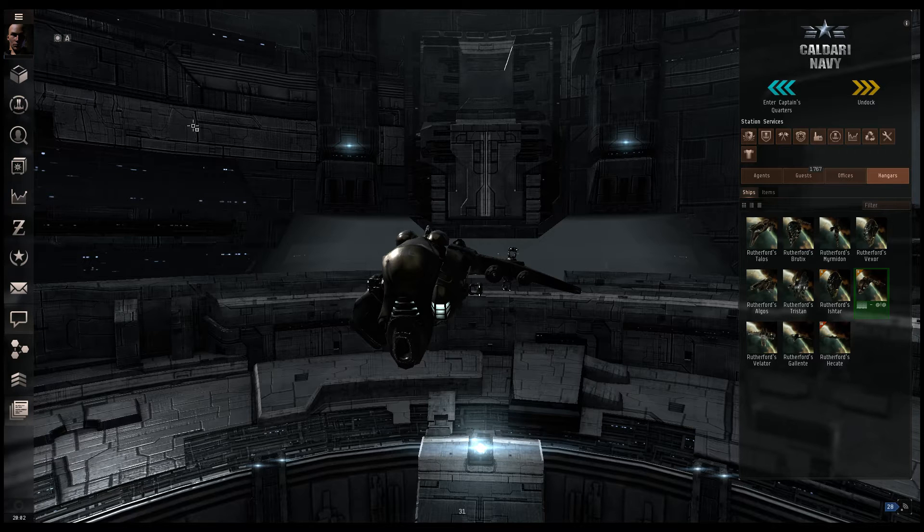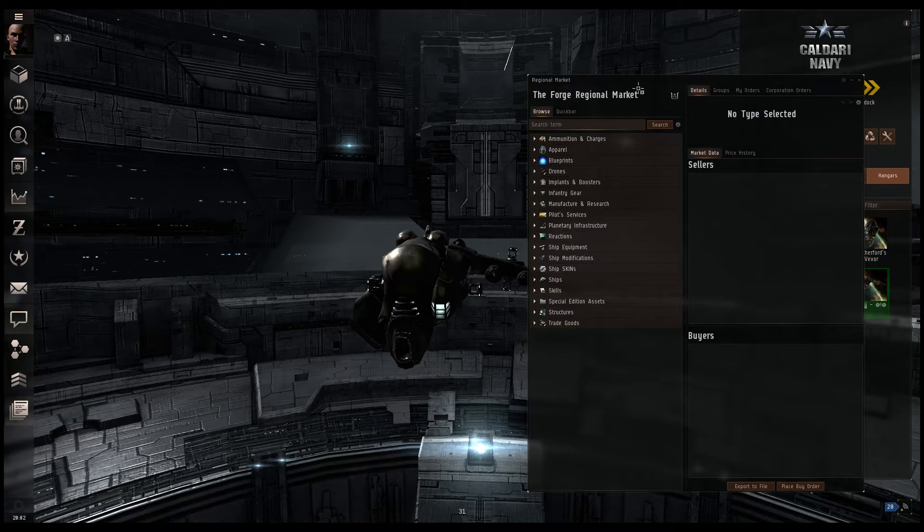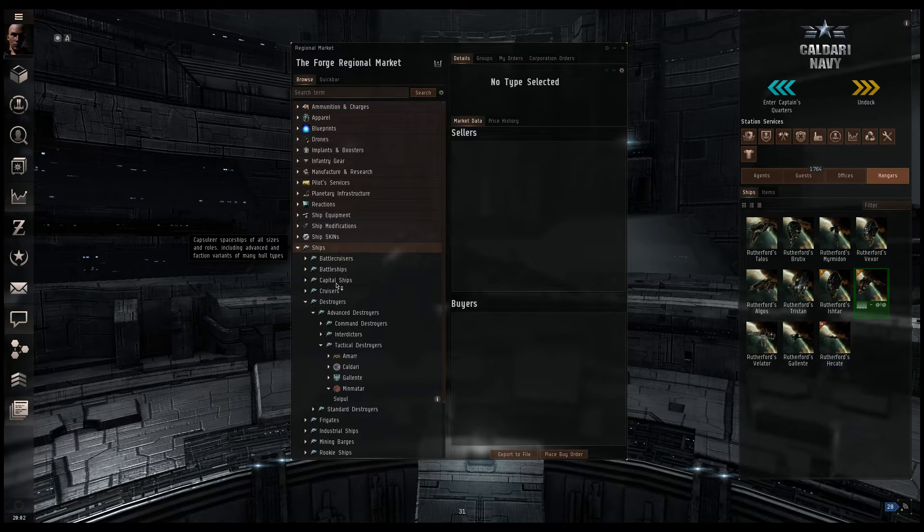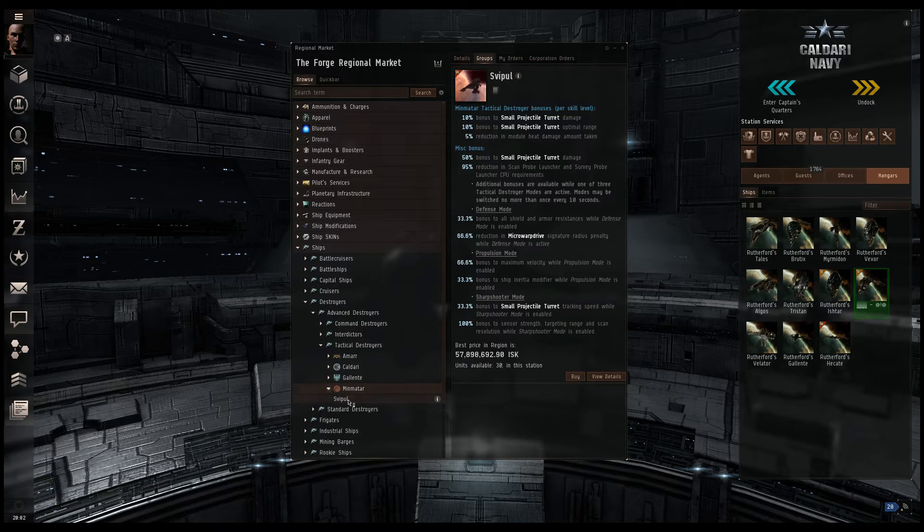What I'm going to do first is open up the regional market and choose a ship that I can't currently use. So ships, destroyers, tactical destroyers because they're all the rage these days. Let's choose Minmatar Svipul.